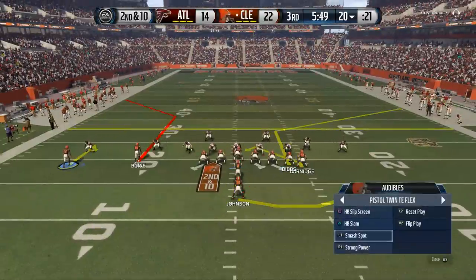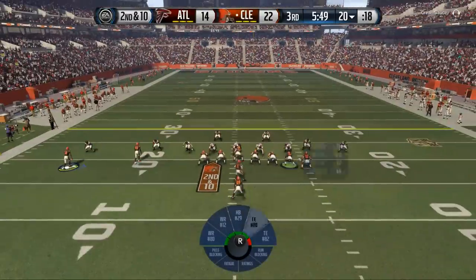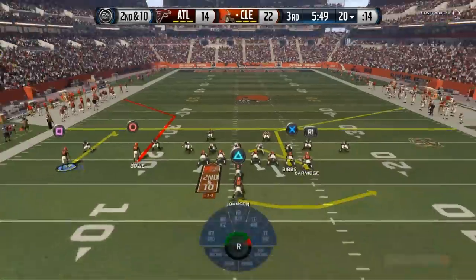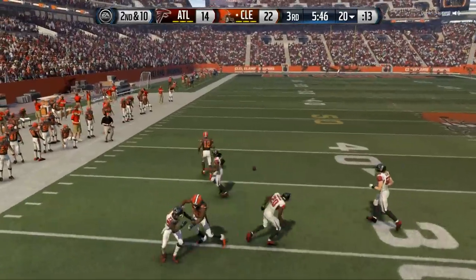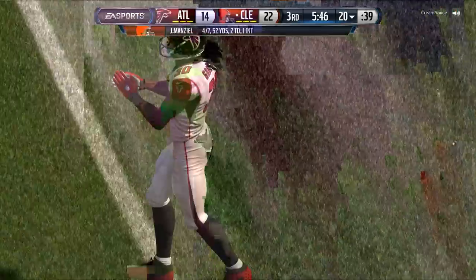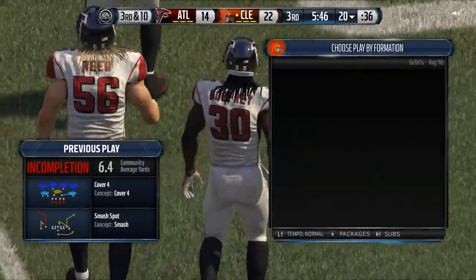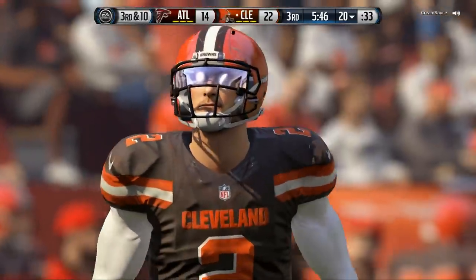We like to use Johnny Football just because he's better, in my opinion, than our other options here. There we hit Josh Gordon and he flat out drops it for us. But you're going to see we can go to a variety of formations to do a variety of different things — and that's really at the heart. When I was making this, I love the ability to go to any formation and feel confident.